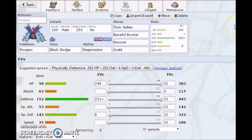Now we're going to move on to Toxapex. Toxapex is going to be max HP, max Defense with a little bit of Special Defense, rocking a Bold Nature. Its moveset is Toxic Spikes, Baneful Bunker, Recover, and Scald. Toxic Spikes are really necessary for this team so that damage can constantly be racked up on the opponent's side of the field. Basically, you want something to get Toxic so they can be weakened, and then Kommo-o can come in and do its thing.